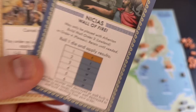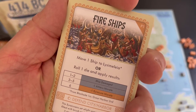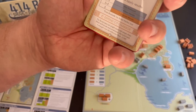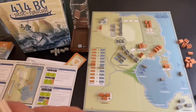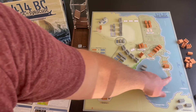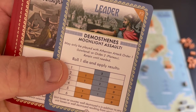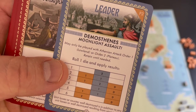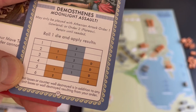Some cards are forced decisions — like Fire Ships, which forces you to move a ship from blockade back to Lysomalia (or from Great Harbor if none are at blockade), which is bad because you need ships at the blockade to win. Demosthenes's Moonlight Assault helps during attack orders one and two: roll the die and apply additional losses — a five or six destroys walls and kills Syracuse troops, but lower results can cause Athenian losses too, so there's a decision about when to play it.